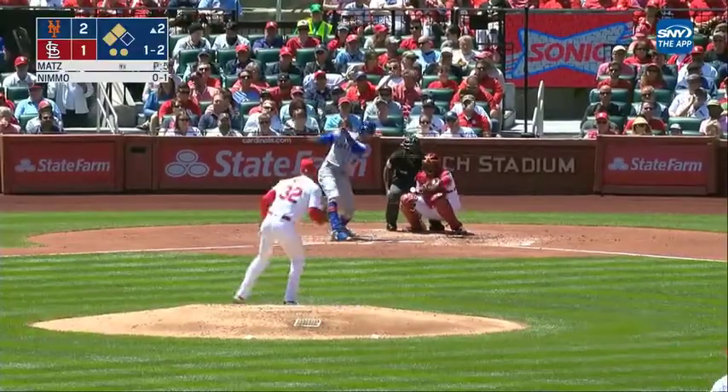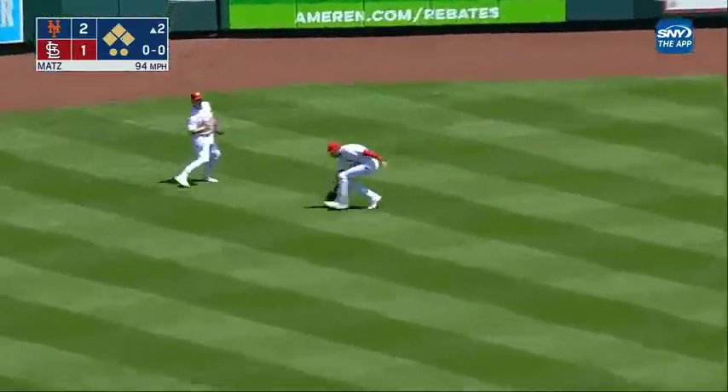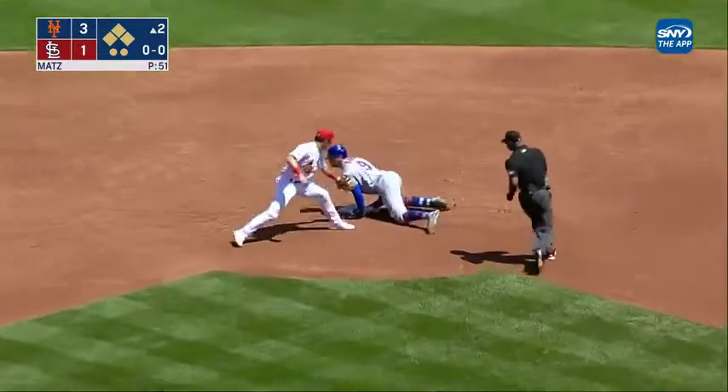One-two coming to Nimmo, and he lines one the other way — a base hit, and that'll bring in two more. Guillorme is in, Nito scores. Nimmo heads to second. Carlson's throw is not in time.